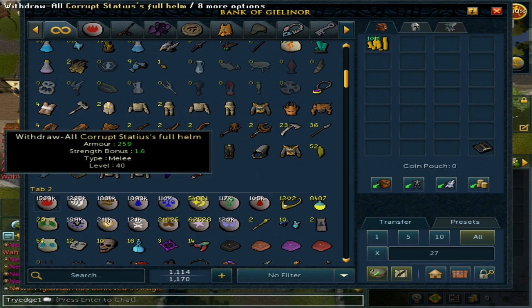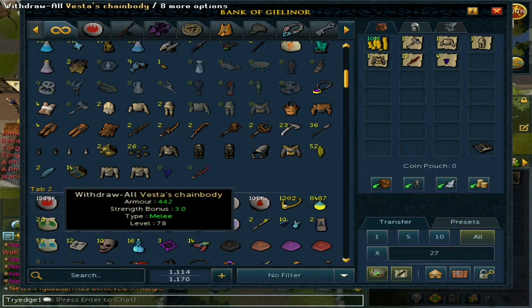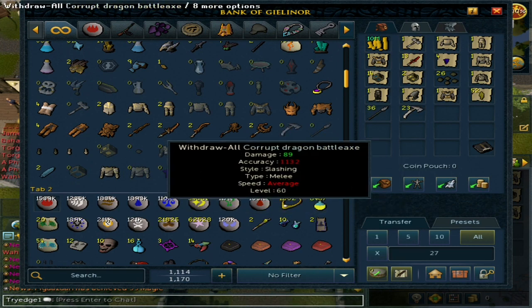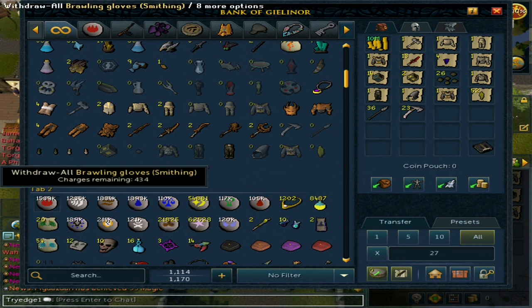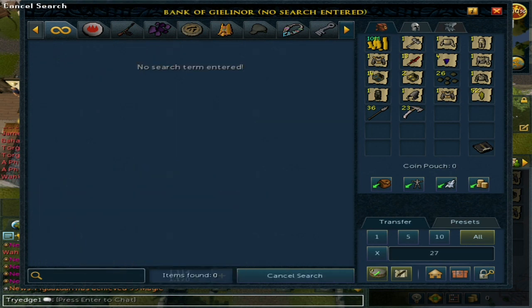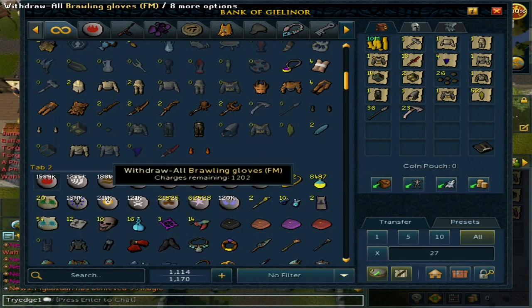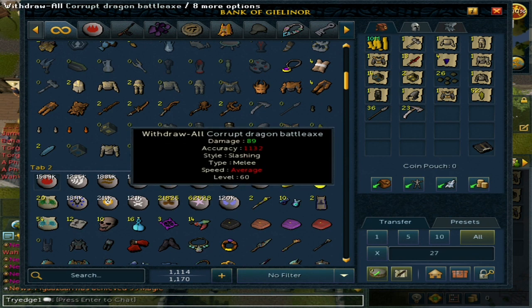Now let's price check everything — I'll do the good items since I'm not sure I have inventory space for all of it. I got brawling gloves: Smithing, Magic, and I lost a pair. I also got Firemaking brawling gloves. It's about a 1 in 3,333 drop rate, so it's not too bad considering you do 400 kills an hour.